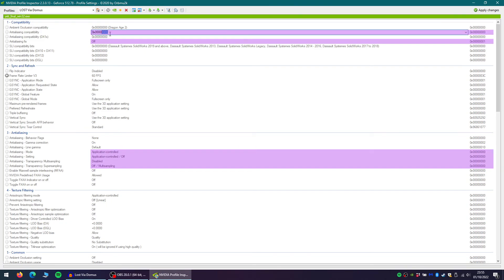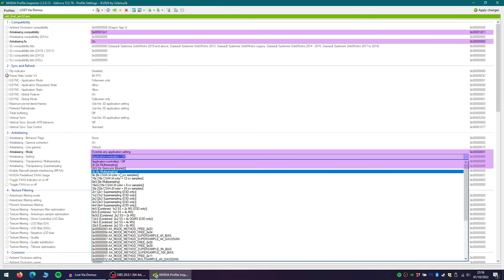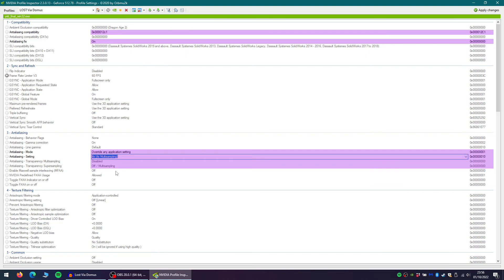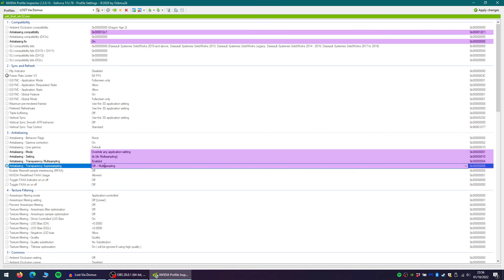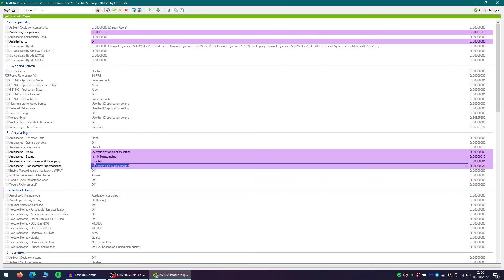You will need to change the last four zeros here to 1, 2, C, 1. Then change Anti-Aliasing Fix to On. Scrolling down the page into Section 3, Anti-Aliasing, change Anti-Aliasing Mode to Override Any Application Setting. For Anti-Aliasing Setting, you can either put 8xQ or 4x — I've used 4x. For Anti-Aliasing Transparency Multi-Sampling, put Enabled. And finally, Anti-Aliasing Transparency Super-Sampling — I've put this to 4x Sparse Grid Super-Sampling, but you can also put 8x here if you wish. And that's it. If that has worked correctly, anti-aliasing should now work the next time you boot into the game.